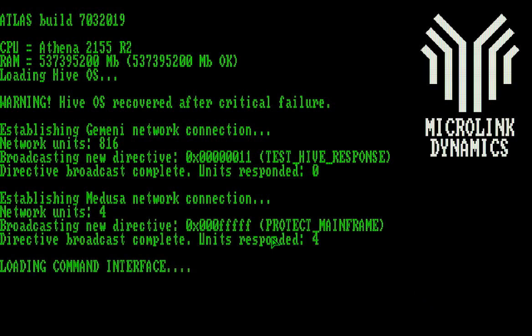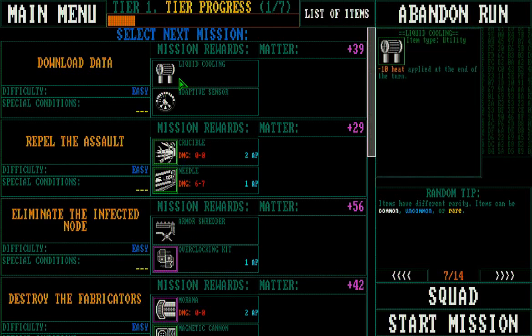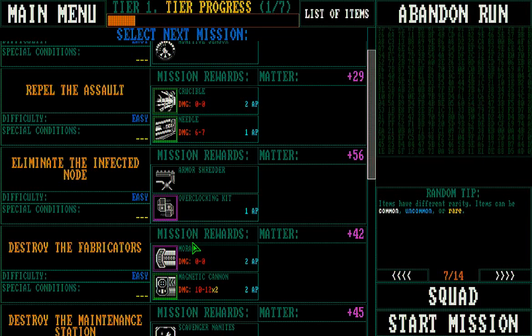Okay, four units? Only four units responded. What's a crucible do? That looked like an interesting one. It's a plasma weapon. It's based on heat — it does heat damage. The hotter your thing is running, the more damage it'll do. That's good. Adaptive armor. Adaptive sensor. That's a lot of corrosive damage. I want that.